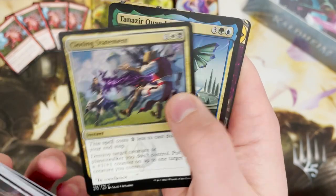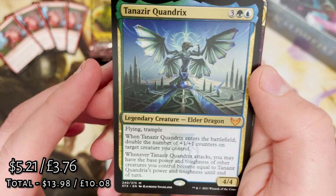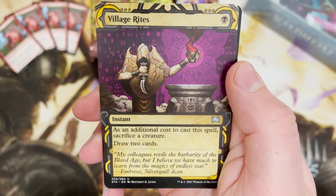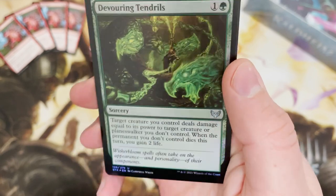And oh — Tanazir Quandrix! The first mythic, the big bad elder dragon of Simic, aka Quandrix. Nice stuff. And Village Rites for the archive slot — and a nice little foil too.